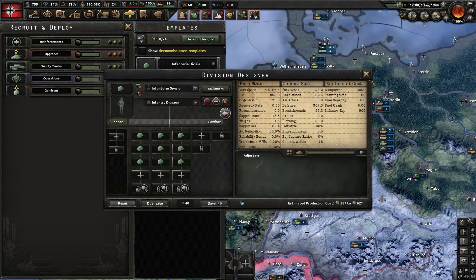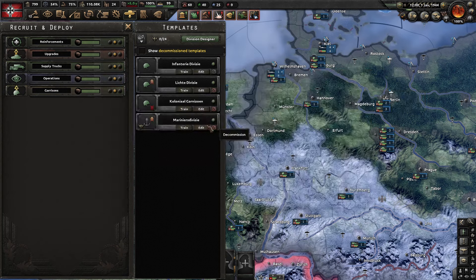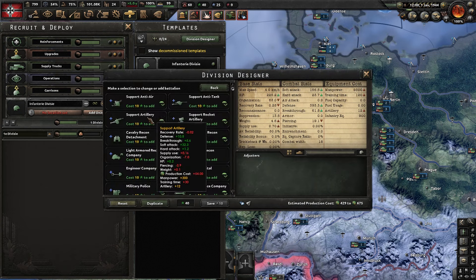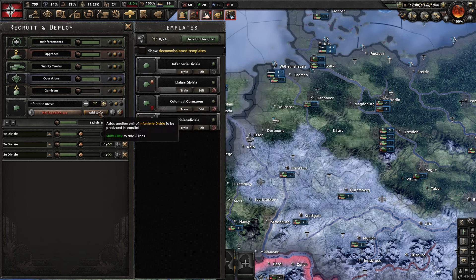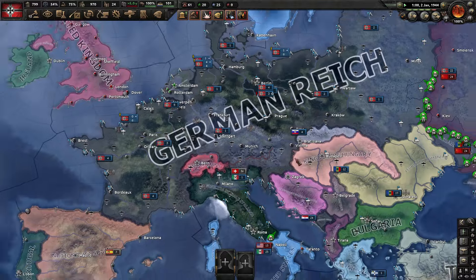I haven't actually got an army — we've got a Boring Division, a Smaller Boring Division with Recon, an Even Smaller Boring Division, and a Boring Marine. A lot of work to do. Let's start with normal infantry, put some artillery and engineering company in there. We'll start training up 11 divisions — that'll do.